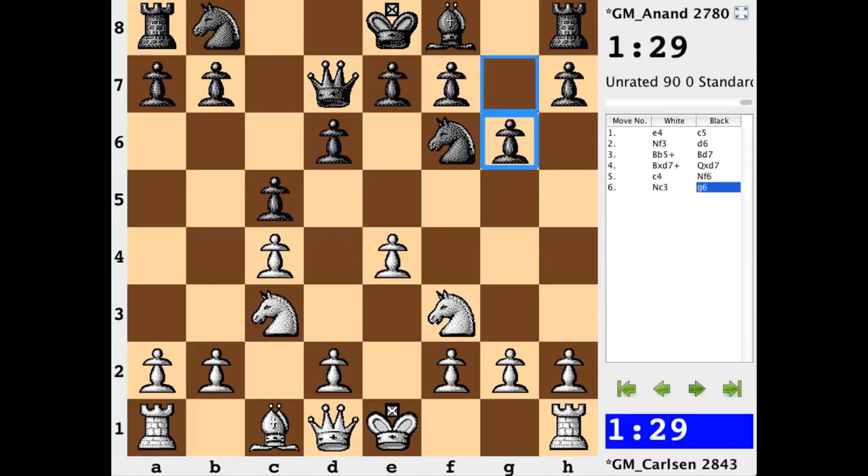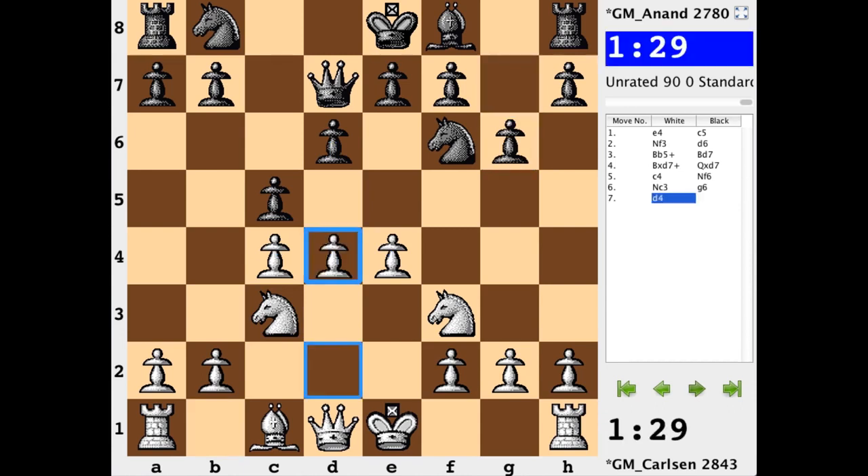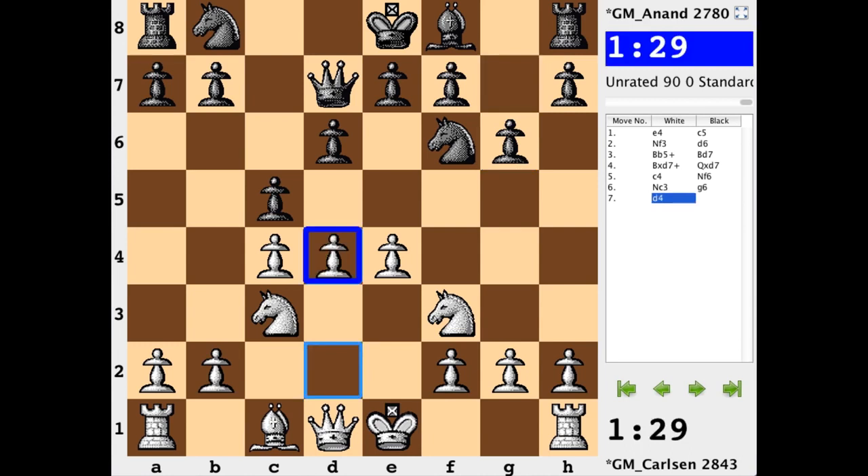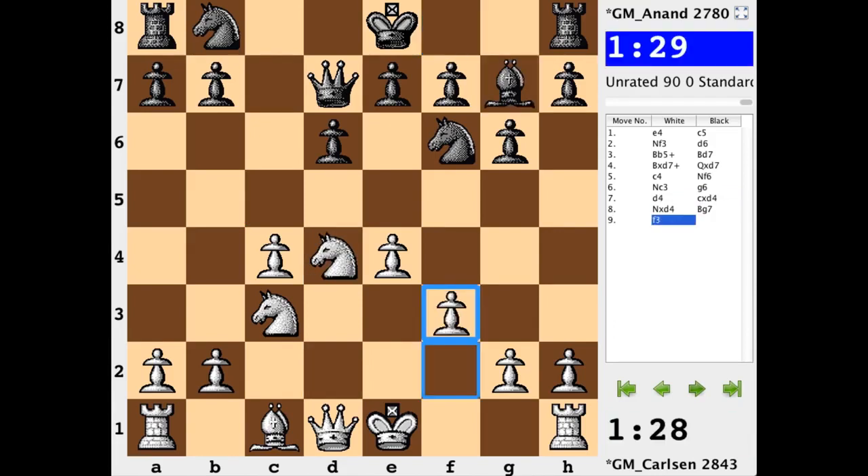More development: black going with the kingside fianchetto, and white pressing forward with d4. The d pawn is a liability — it's backwards at this point. So d4 looks to eliminate an unhealthy pawn for a perfectly healthy black c5 pawn, and that's exactly what we have. Cxd, knight d, bishop g7. F3 reinforces e4.